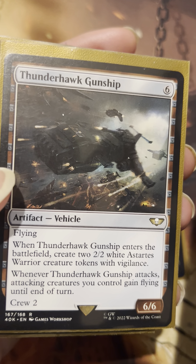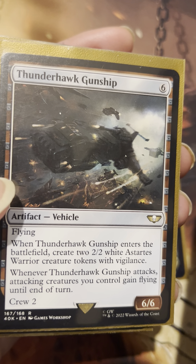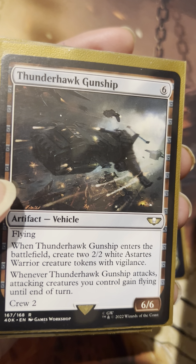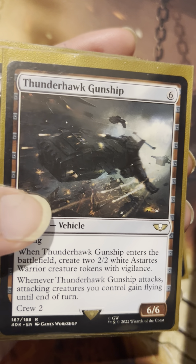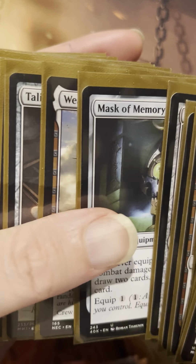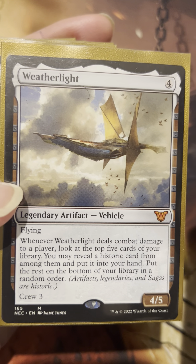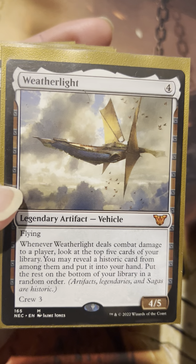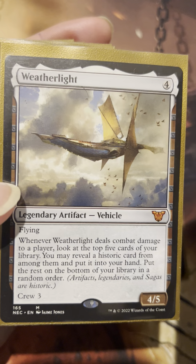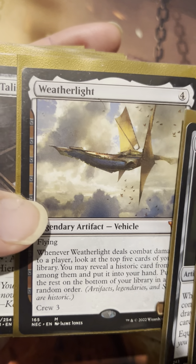Thunderhawk Gunship — just another sweet Esca's Chariot vibe. You get those 2/2 tokens with Vigilance, and whenever this thing attacks, attacking creatures you control gain flying until end of turn. So it's like a Moonshaker Cavalry. Street Cop, Mask of Memory — these are very common cards. The Weatherlight is a fine castable vehicle, and it's not the worst if it's your Grease Fang hit either — it's just going to help you dig deeper and get to those bigger cards.